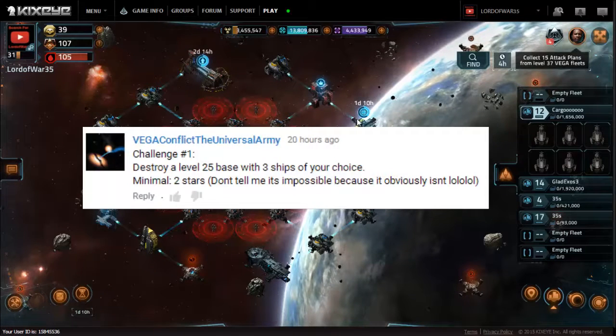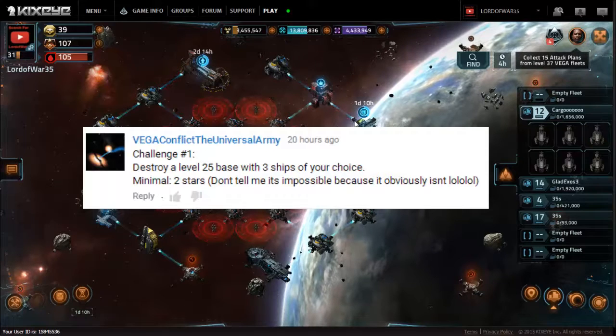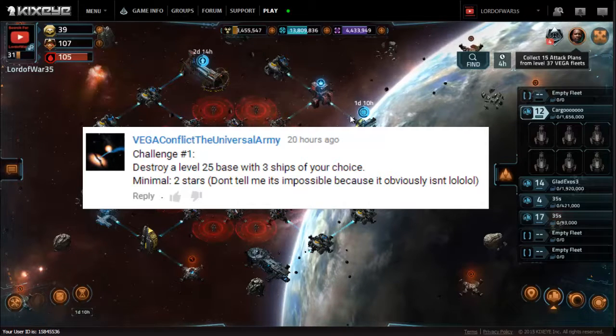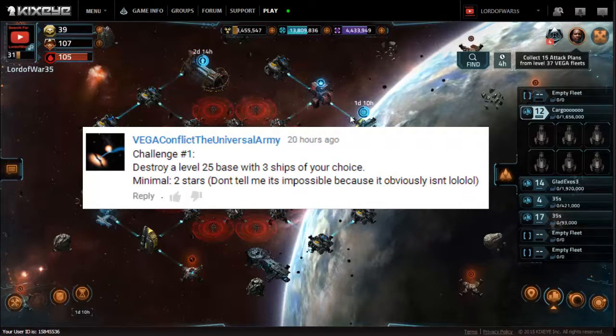You might be wondering why I have fleets like that — it's because it's our first challenge from the Universal Army. He says: challenge number one, destroy a level 25 base with three ships of your choice, minimal two stars.